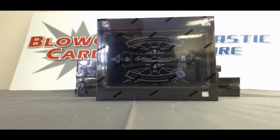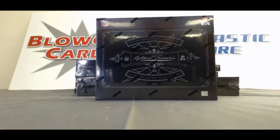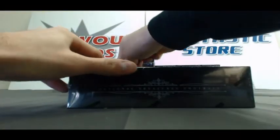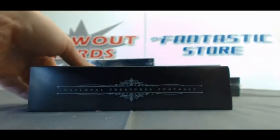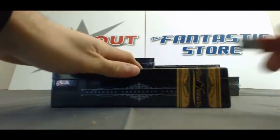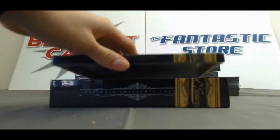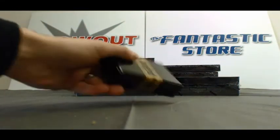Here we go, round number three. All right guys, Matt back again. I've got Colby M here with round three — 2012 National Treasures football. Just cracked open a brand new case for you. I already had an awesome Doug Martin rookie patch autograph, Brock Osweiler jersey number 6 of 49 rookie patch autograph. See if we can add to the goodies here.